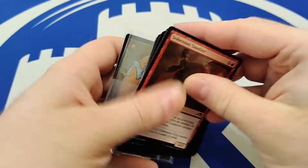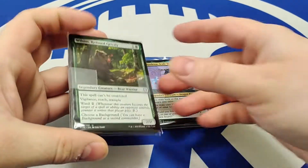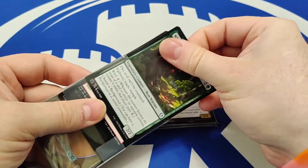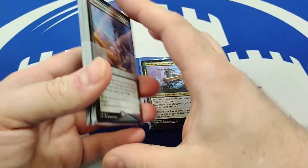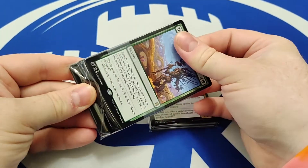Not all of our repacks are Commander themed, but I do have at least two more here with me that are themed around Commander. This one is Wilson, Refined Grizzly with the background Tavern Brawler. This is designed so that obviously you want to play Wilson, you want to get Tavern Brawler out, and then you just want to flip through your cards as fast as possible.